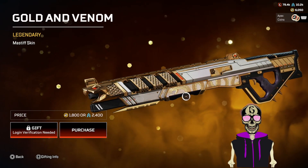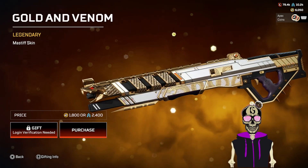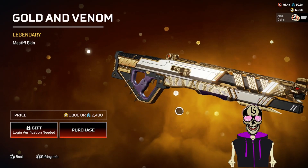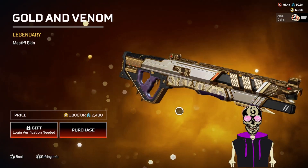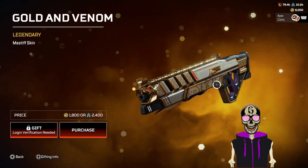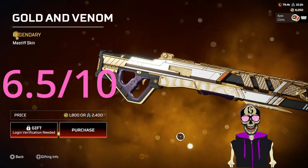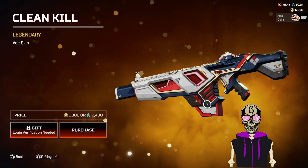Gold and Venom — this actually looks kind of dope. Snake mouth at the end, snake coming across the side, black, white, and gold. Oh, it's got a little purple handle — that's a half point right there. I was going to give this a six because it looks really sleek, but biased with the purple — so 6.5.